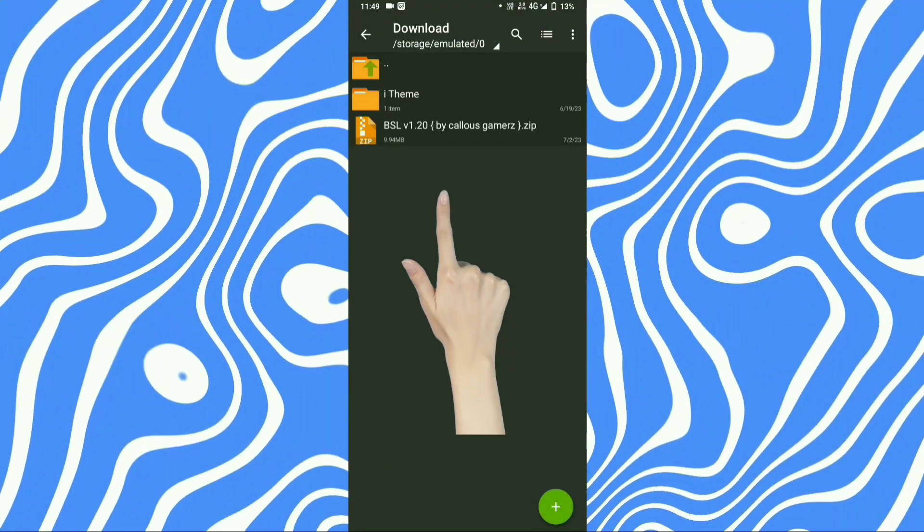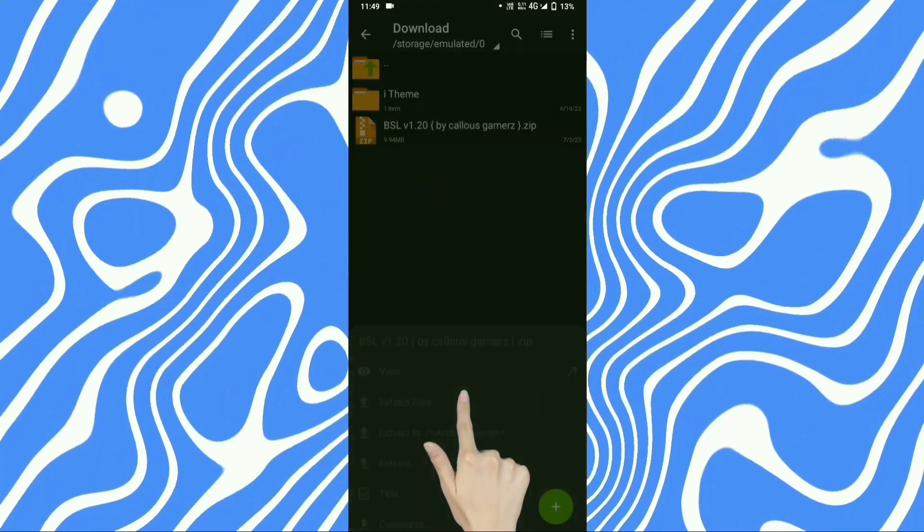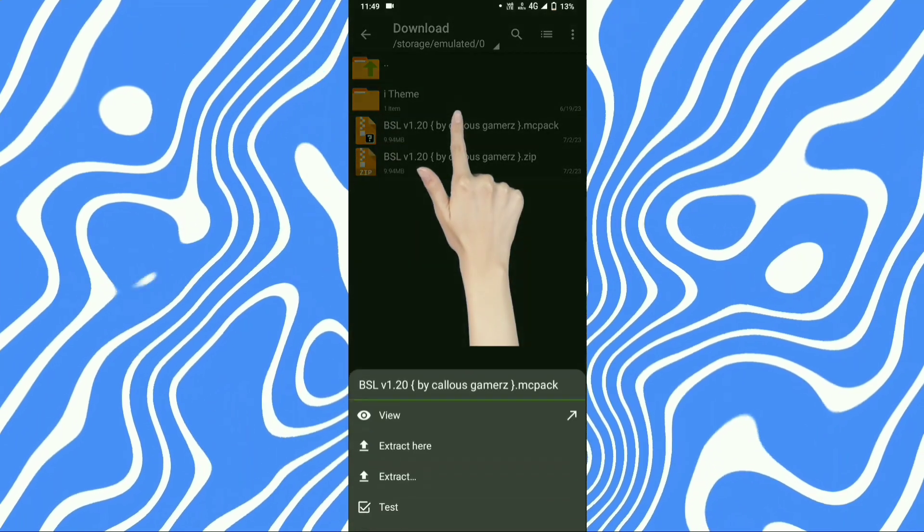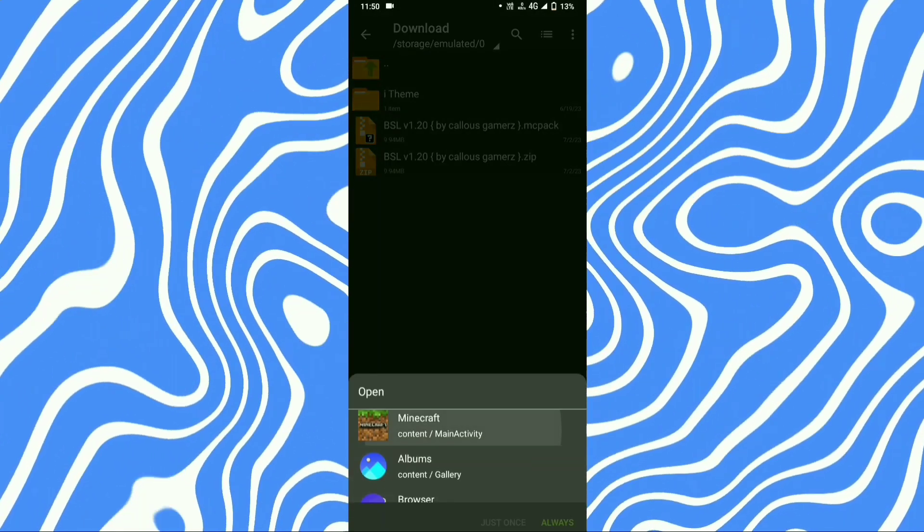First go to the download location, then tap on the file and extract here. Password is in the video so please watch it full. Then tap on the file and press the arrow button. Select Minecraft and open.